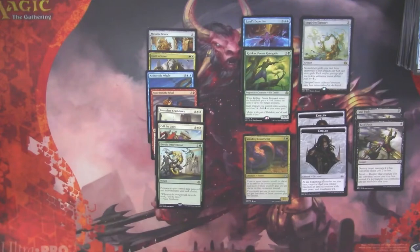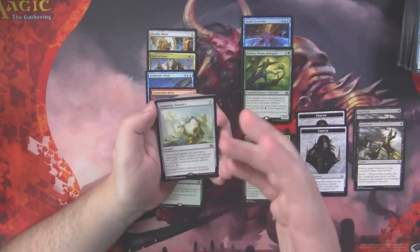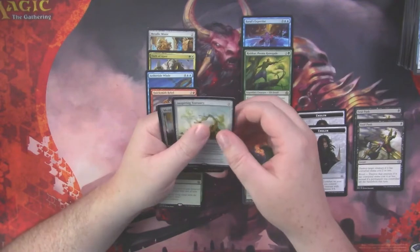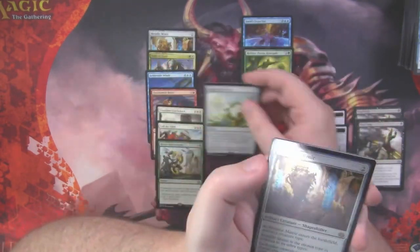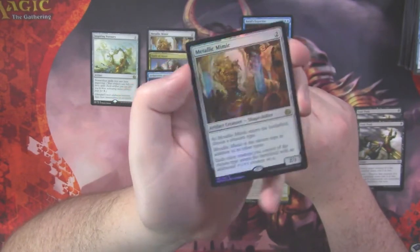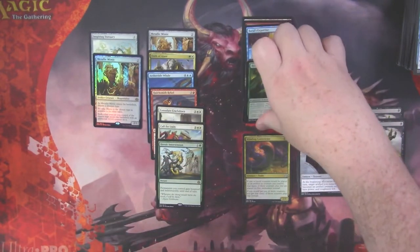We didn't open any Mythics, but we did get three foils, and we hit some pretty decent rares and two Fatal Pushes. This bundle is already a win. When we get our foils and none of them are inventions, we don't need to be disappointed. How about a Foil Metallic Mimic? I'll take it. If you had opened this at release, that would have been a big hit — pretty stellar. I don't know what it's sitting at right now but I'd imagine it's still a decently priced card.